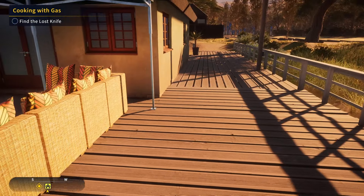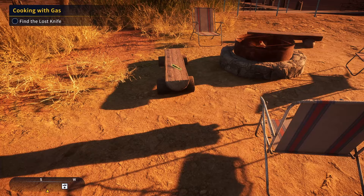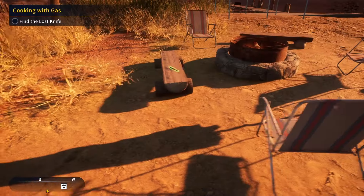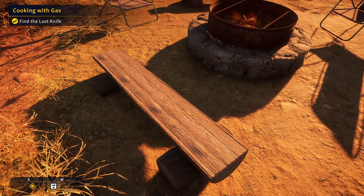The knife is over here at the back. I'm going to check it out — we'll probably need to catch a gold at some point. I'm now on the position and here is the lost knife on the campfire, so let's pick it up.